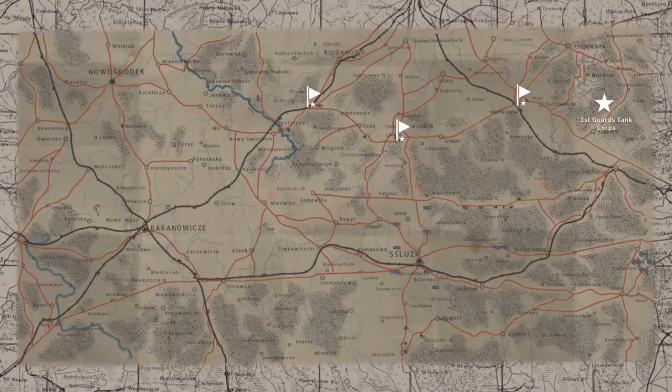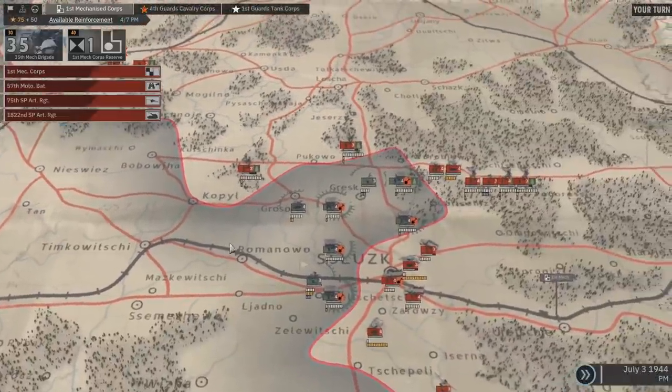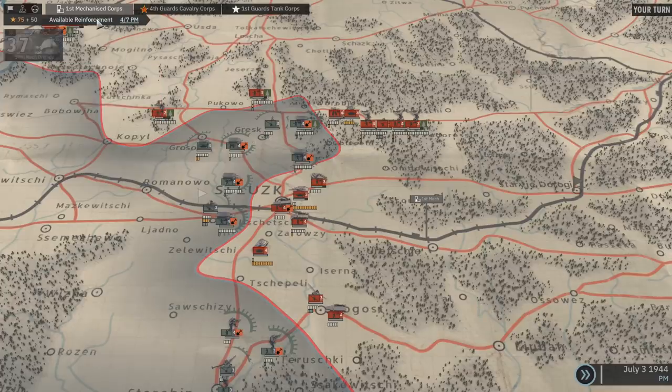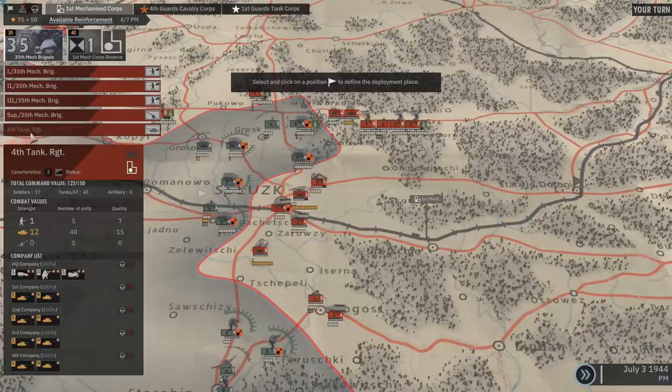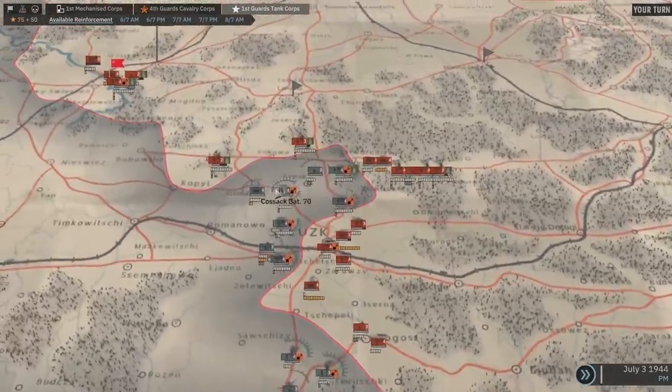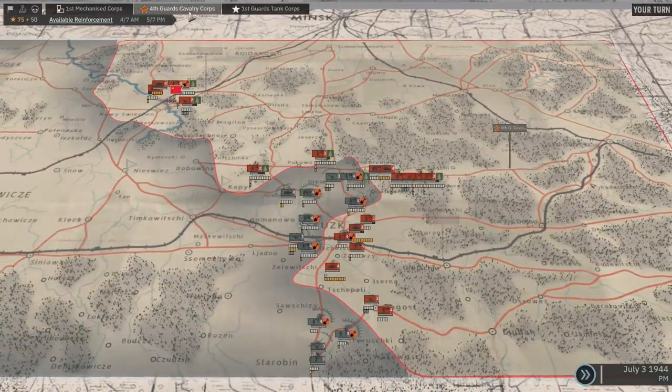As a general, we are able to call reinforcements from three Army Corps. All reinforcements are displayed at the top of the screen. In order to call reinforcements, we need command points — every turn brings additional command points. As we are on July 3rd in the afternoon, two brigades are available. Before calling a reinforcement, we can check every battalion composition within it. We can deploy our reinforcements in the cities and villages we have captured. Two other Corps will be deployable in different places on the map but will be available later. We can check their availability to prepare our strategy in advance.